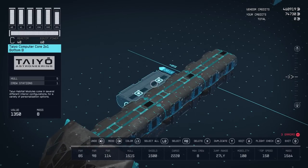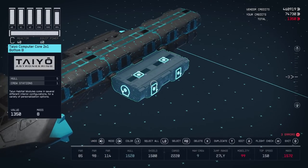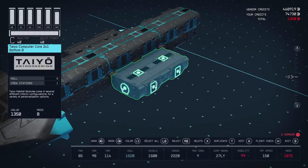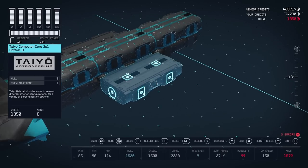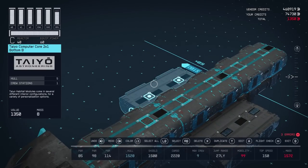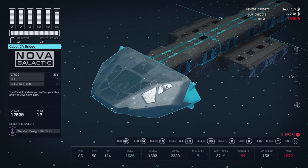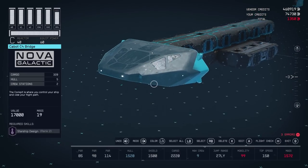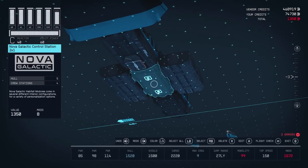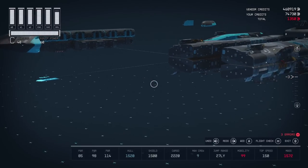Next to this control station, I added a Taiyo computer core 2x1, bottom B. You want the B version because it has the snaps — you'll actually need the snaps here, and we're also going to use the outside snaps. This is on both sides. Each of these is going to increase your crew count by one, so combined you'll have four crew stations. In addition, this Nova Galactic control station offers four more, bringing us to a total of eight crew.